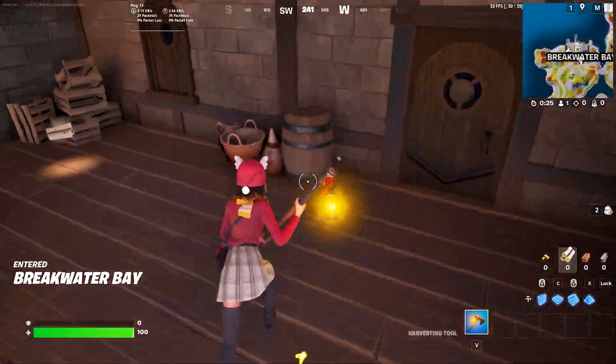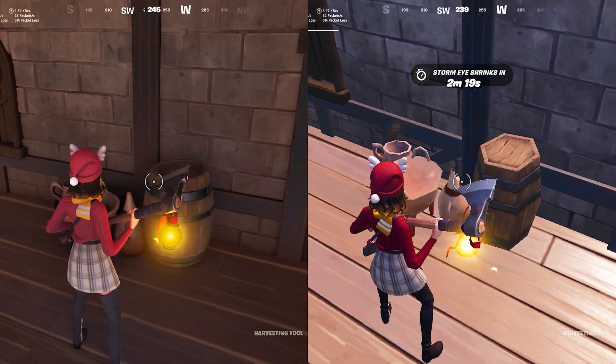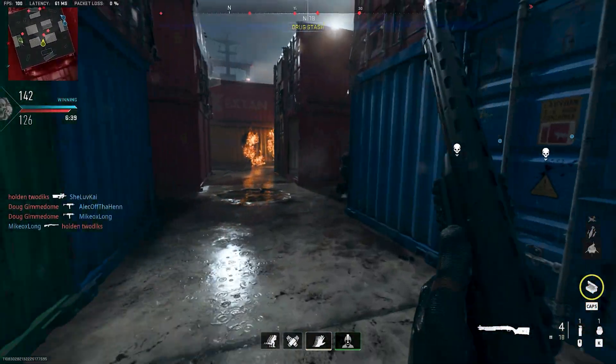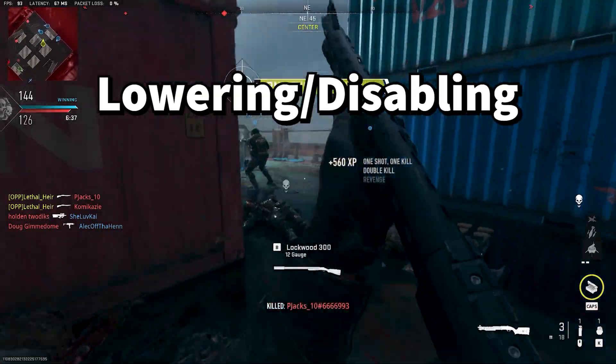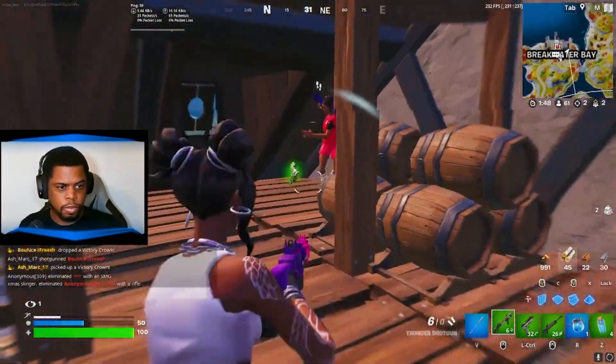There's a good middle ground depending on your preference, but the best competitive settings involve turning shadows either completely off — which is the lowest possible setting — and lowering or disabling anti-aliasing. If you're a content creator or streamer it might benefit your viewers to have a better looking game, although I think they'd rather have good gameplay in my opinion.